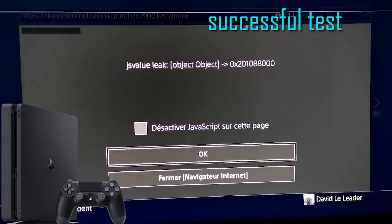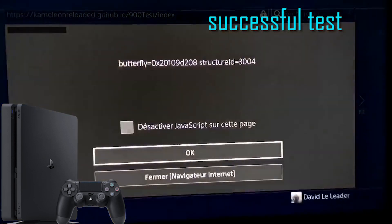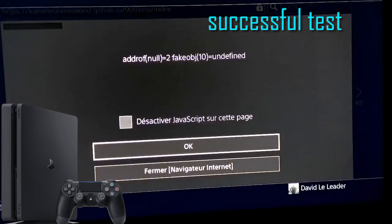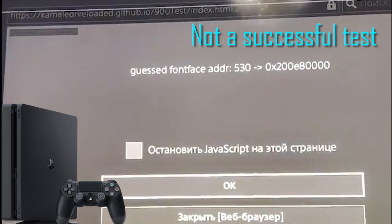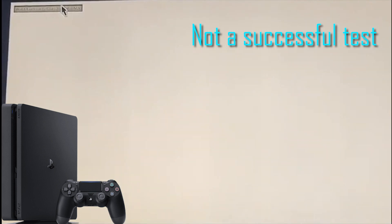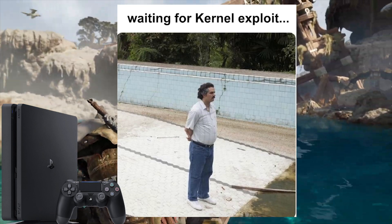If you want to test this on your PS4 to see if it works for you, and you want to know what a successful test looks like, you will be getting a series of messages one after another until you get to the final message, which is just a bunch of numbers — a long string of numbers. If you don't get this message at the end, then the test was not successful. Some people will get three messages, four, and then get nothing after that. That is not a successful test. You must get this final message for the test to be successful.